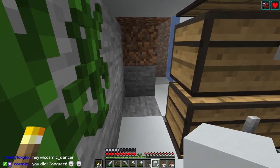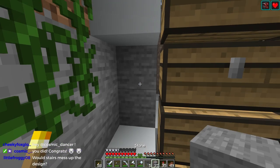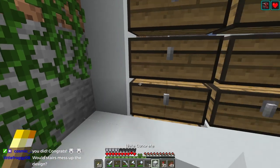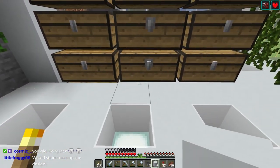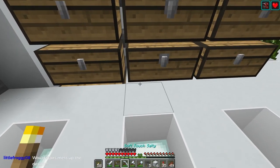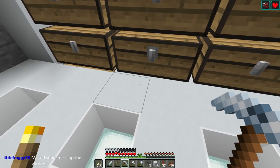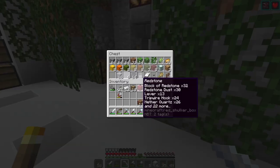I might be inclined to put something there, and I feel like I should probably fill that in too, just so that we don't get any spawns there. But that is really, really hard to see. So I think that's probably going to be the easiest solution — we are just going to have to go grab some more white concrete.